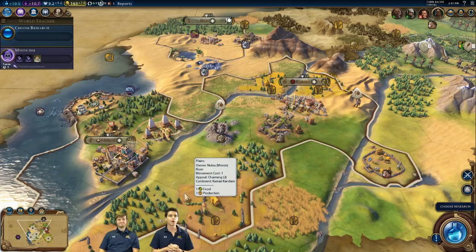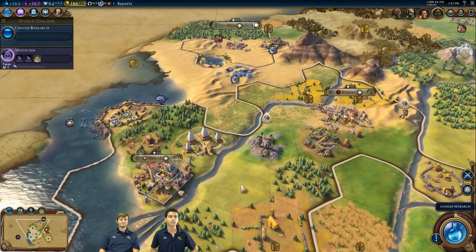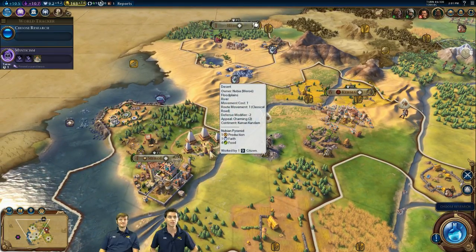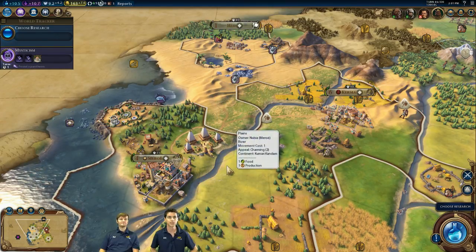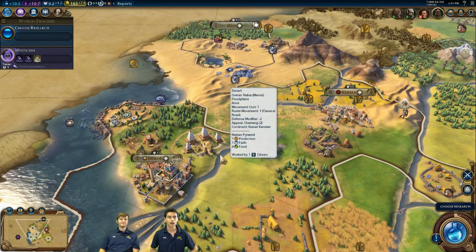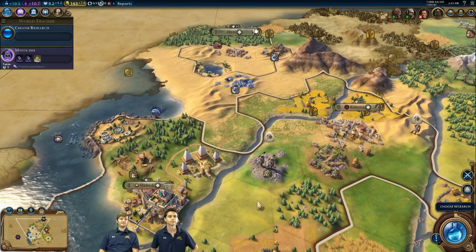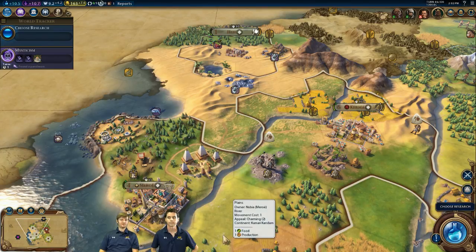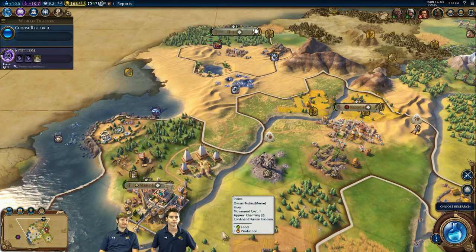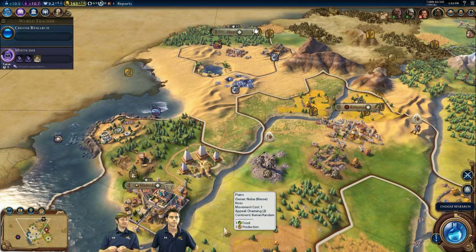This is a game I started a couple of days ago. We've just gone into the Classical era. You can see here some of the features for Nubia — this is their unique tile improvement, the Nubian Pyramid. The pyramid gives you food when you build it adjacent to a city center, and it gives you faith as well — so we're getting one food and one faith from it. It also gets yield based on what districts are nearby. If you place it next to a campus it gets science; if next to a theater district, it gets culture. So it gets powered up with adjacency next to your districts.